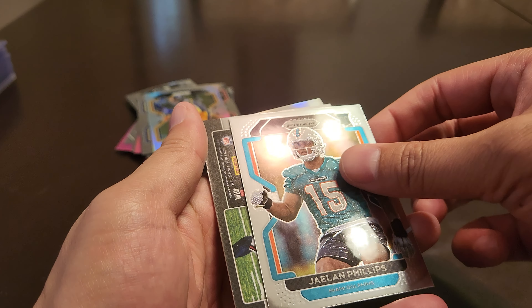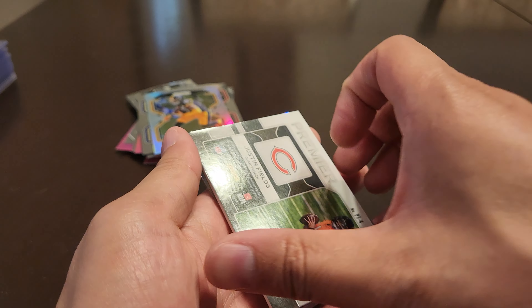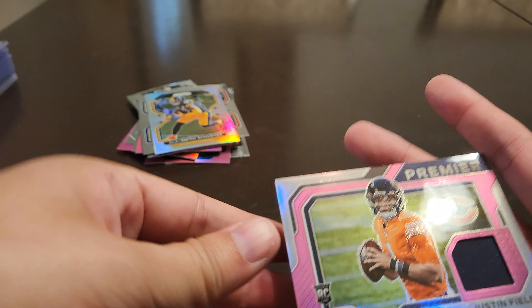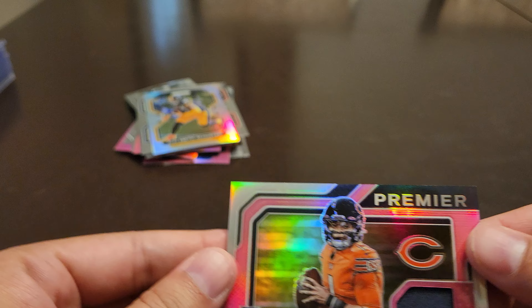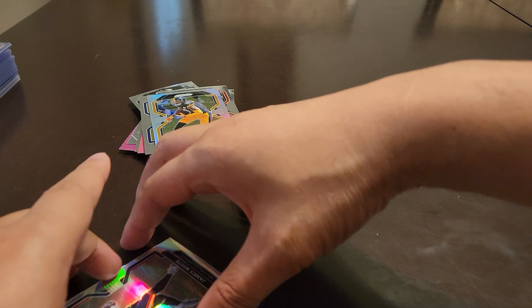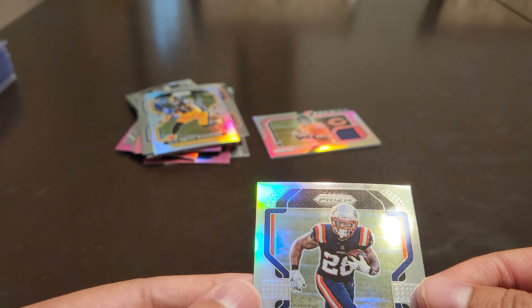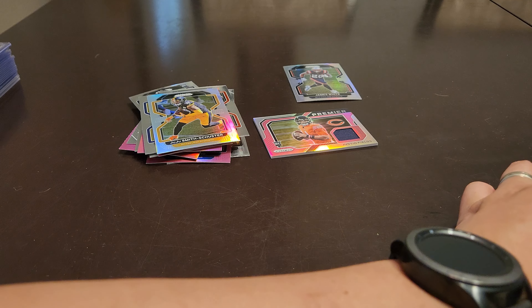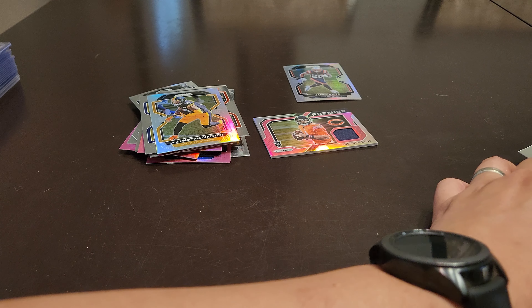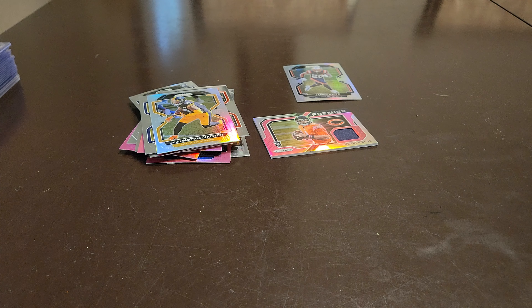It's a Virgil Phillips — oh, Justin Fields pink patch! So that could maybe save her, and the James White silver. Let's see how these turn out. I think this is maybe a clear win. We didn't get a checkerboard — that shows you how rare that is — but we got some new stuff.